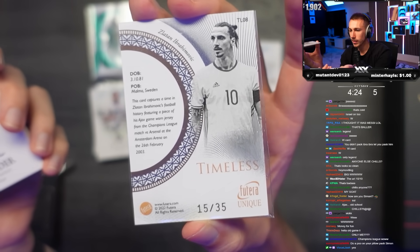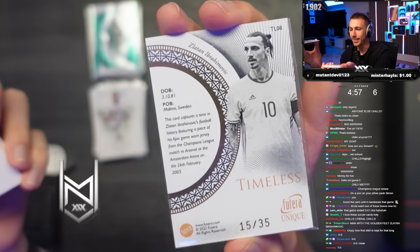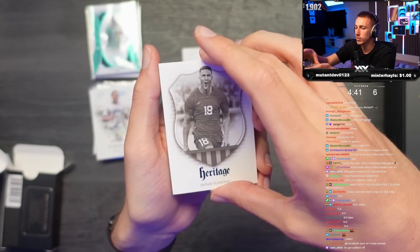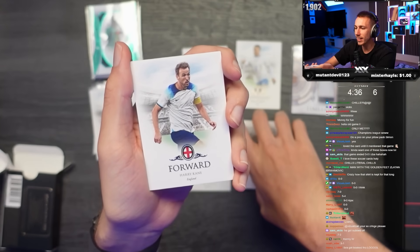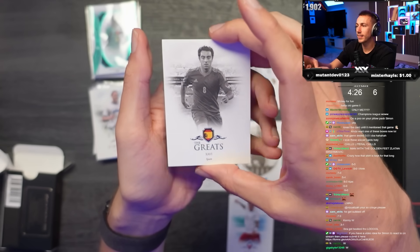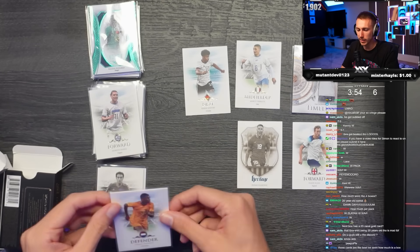Ajax versus Arsenal - what was the result? Crazy how that shirt's been kept so long. Nil-nil, what a dead game. All right, Dumfries. Heritage Vlahovic, numbered 11 out of 35. Harry Kane, Zalewski, and the last card - we get a Javi Greet. These cards are so nice. I'm taking that as a win. That Ibra shirt being 20 years old is kind of mad though.